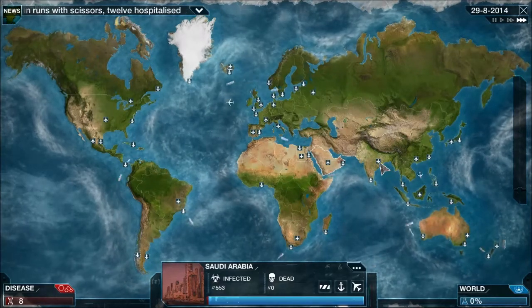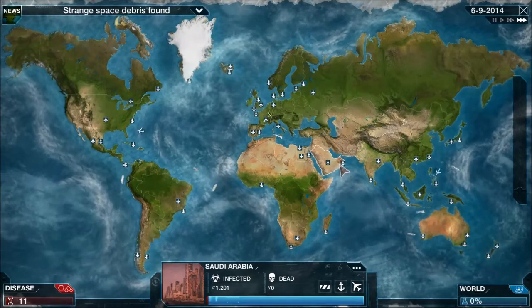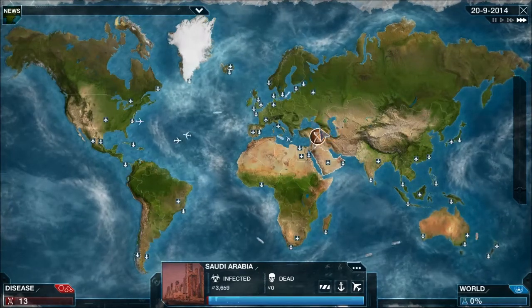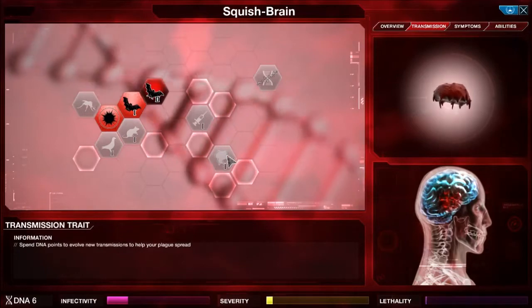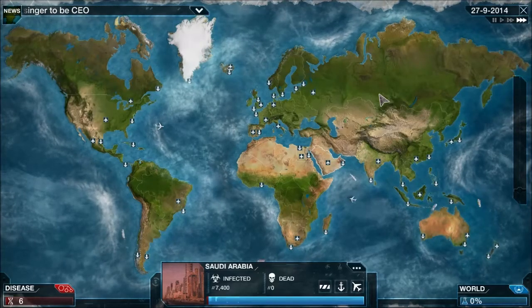After that we're going to get the drug resistance, because that's always just a good thing to have. It will deal with all the more rich countries that we're going to come across. And then we'll go back to Transmission, and I think the next thing we're going to get is saliva, which costs 9 points.